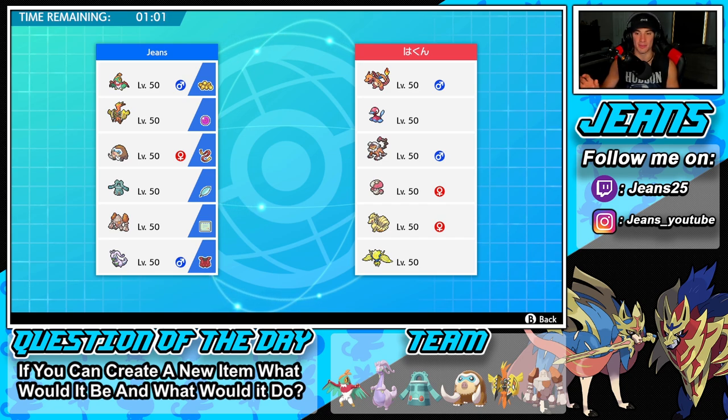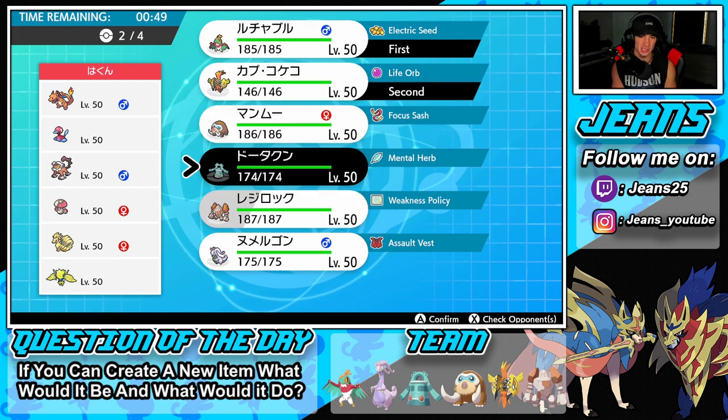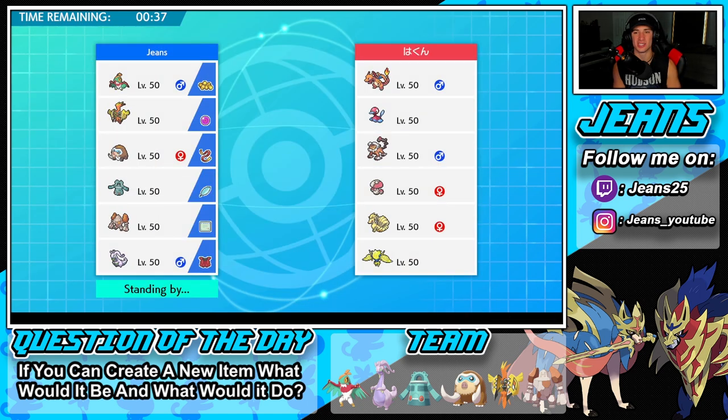He also has Amoonguss to redirect moves with Rage Powder and put Pokemon to sleep, and then Regieleki. I think we've got to go Halucha and Tapu Koko today — if he goes into Trick Room we might want Regirock. I definitely want Mamoswine. I'm thinking Goodra or Regirock for the back. I really think he's going to try to get that Charizard combo rolling, and I honestly hope he does — I'll just Dynamax Tapu Koko right off the rip, Coach him up, and get rolling.